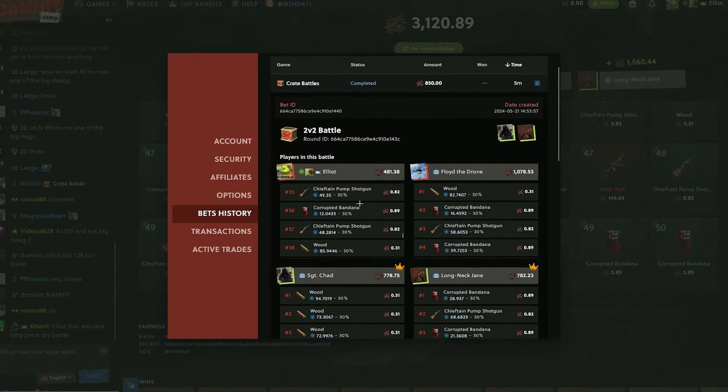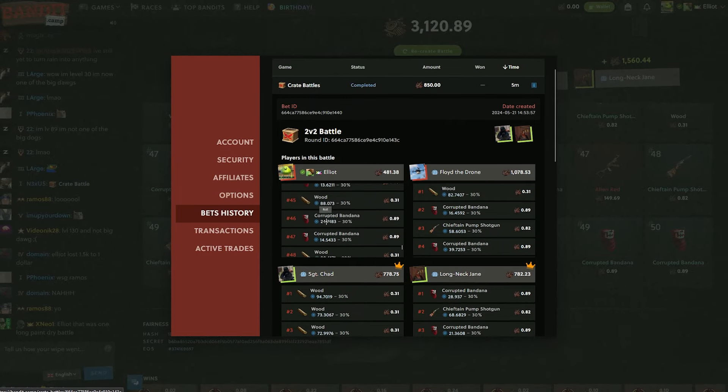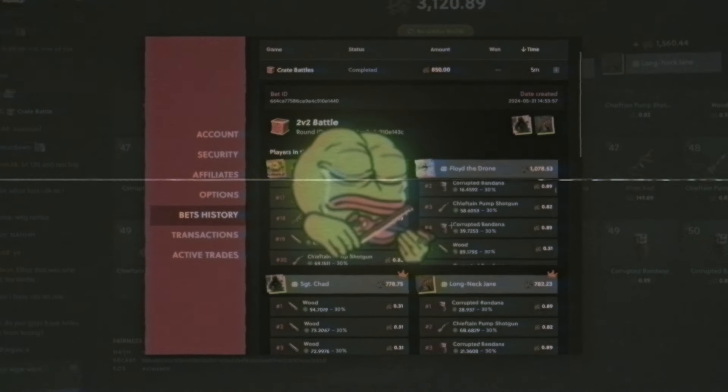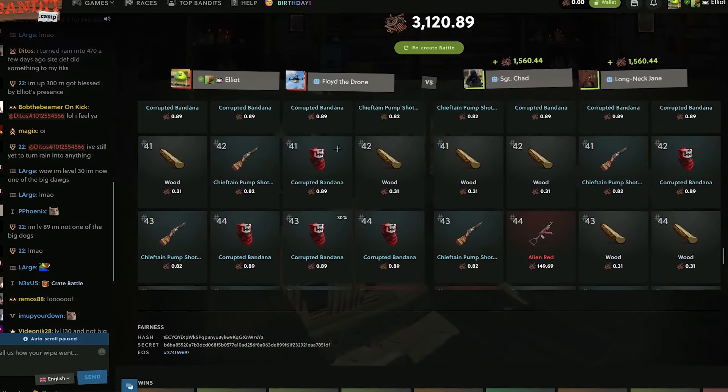Nope. How much did we lose by? Seven cents! Oh my god — was it seven cents? I didn't pull for 32 cases in a row, man. Oh my god. Well GG I guess — fucking GG, lost by seven cents.